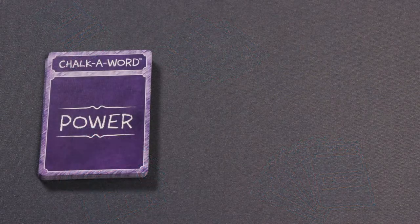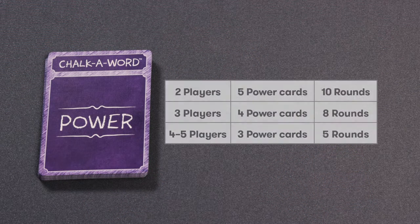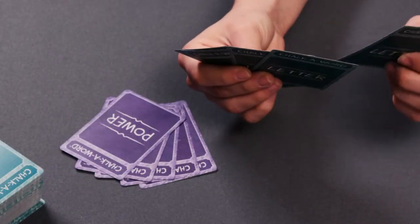Then shuffle the power cards and deal the correct number of cards face down to each player. For 2 players, deal 5 power cards to each player and play for 10 rounds. For 3 players, deal 4 power cards to each player and play for 8 rounds. And for 4-5 players, deal 3 power cards to each player and play for 5 rounds. Keep all cards hidden from the other players.